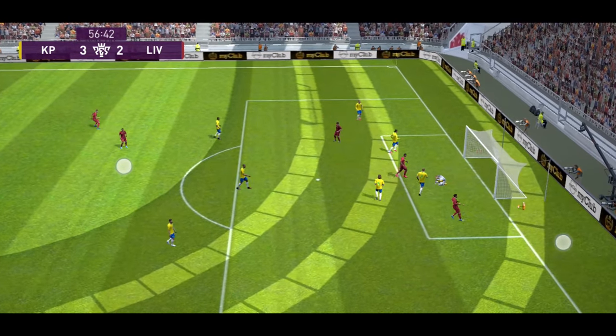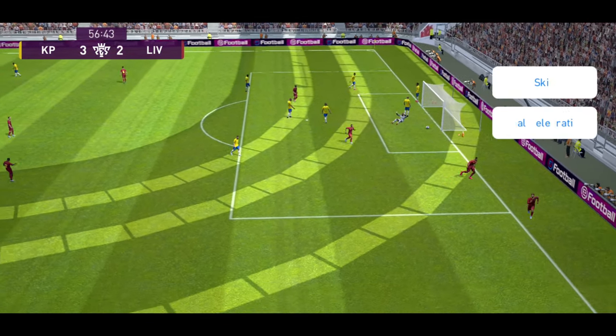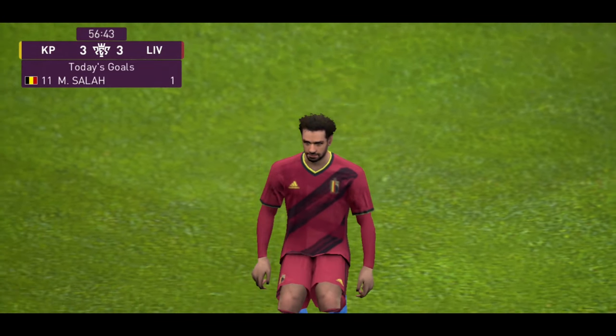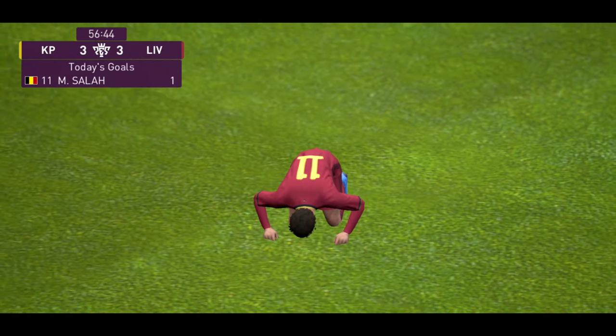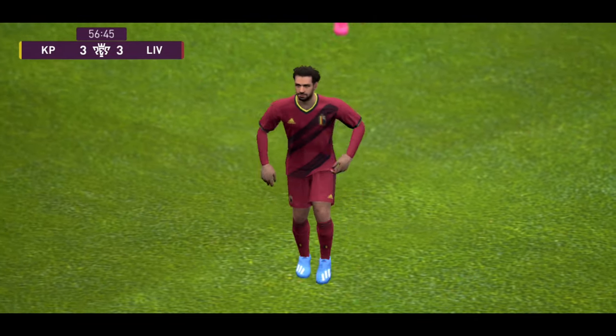What a goal for Mohamed Salah! Great two-ball from Trent Alexander-Arnold and Salah smashes it in the net — super goal for Salah! This game is a huge game — the training score is six-six! What a match, what a super game!